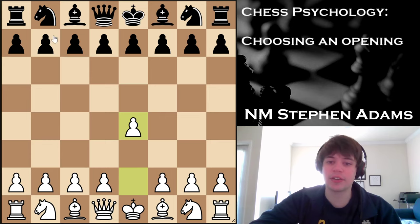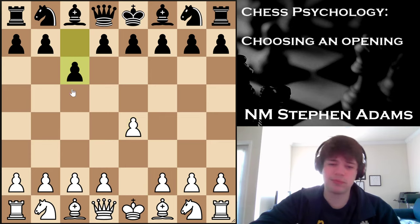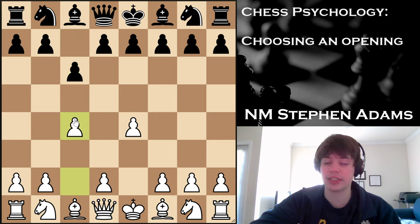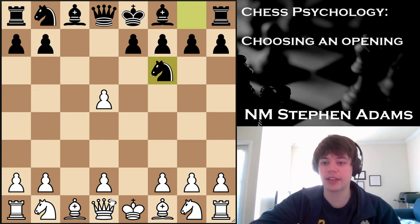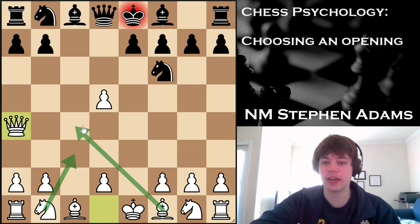Against the Caro-Kann, there are a couple things you can do. I would suggest the Accelerated Panov. After d5, you can trade on d5, and after Nf6, I like this Qa4 line. What you're going to do is overprotect this d5 pawn, and eventually you're going to play a d6 break at an opportune time.